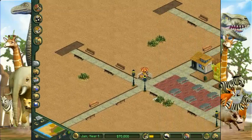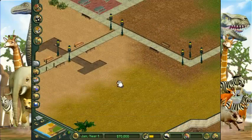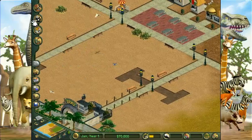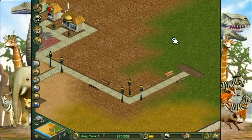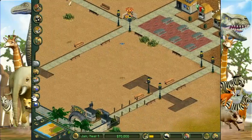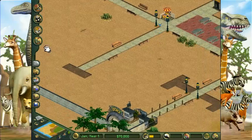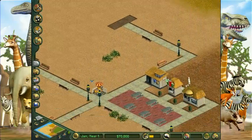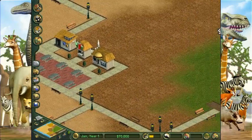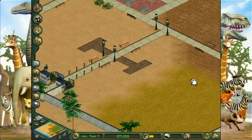Alright, so we need to have at least five exhibits here. Let's count these things — one, two, three, four, five, six. Well, I guess we could just leave that, or we could put one exhibit right here, one right here, and another right here for people's viewing pleasures.